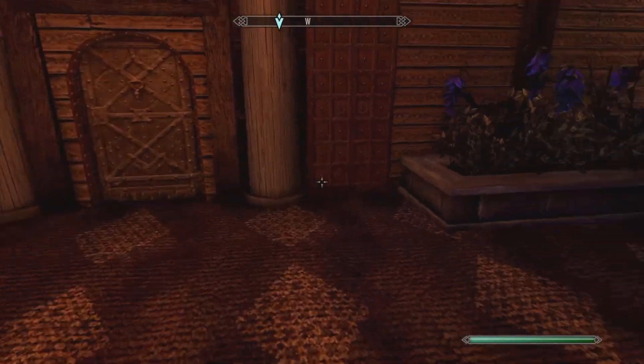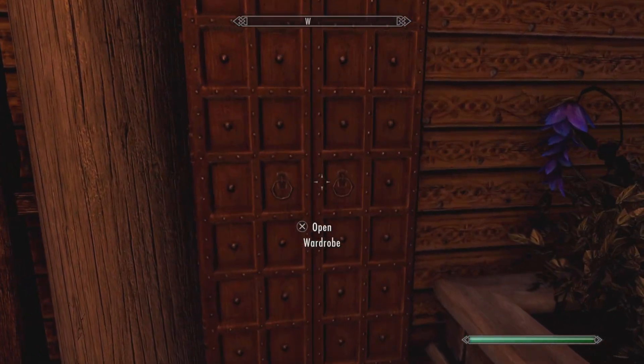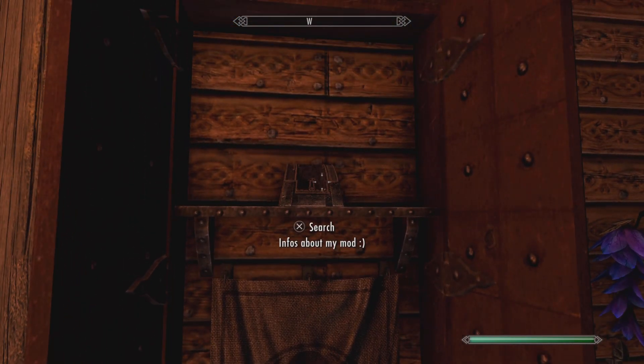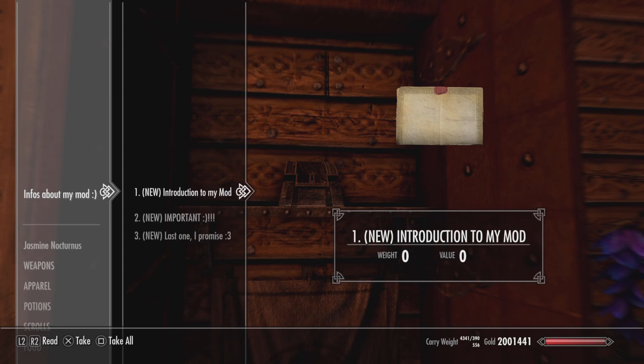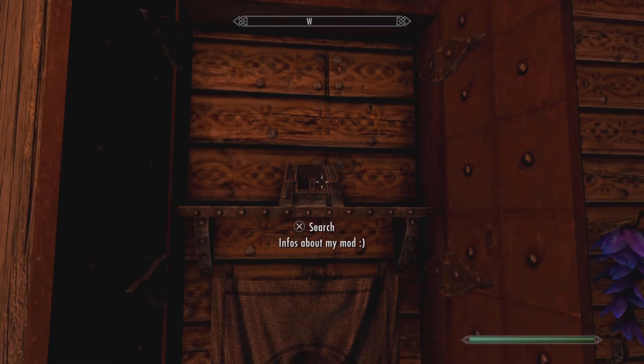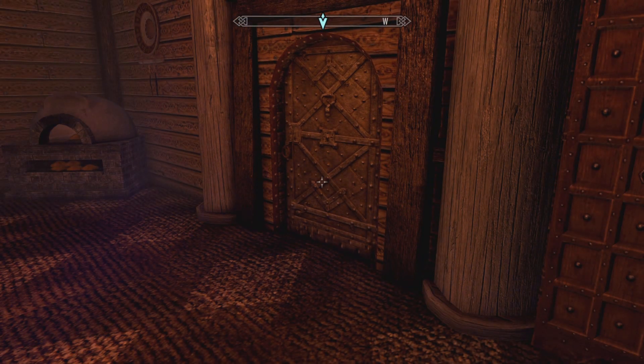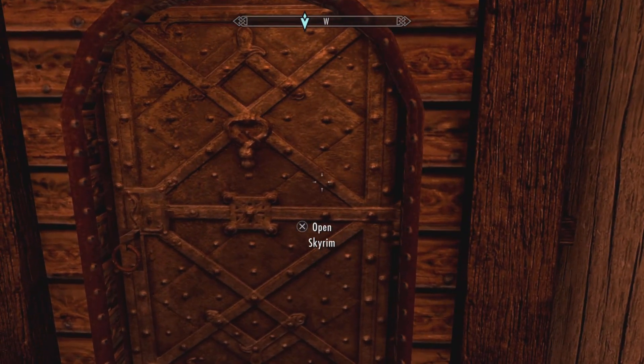If you want to know more about the mod, just come right here and open this wardrobe. It says 'Info about my mod,' and he'll have three little letters which I will let you read if you choose to download the mod. Now let's go check out the rest of the player home.